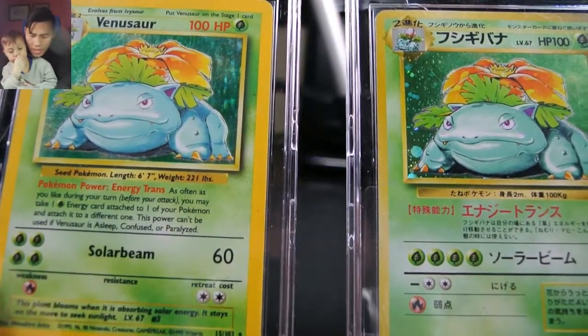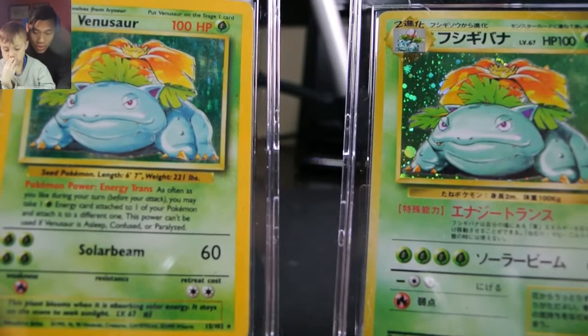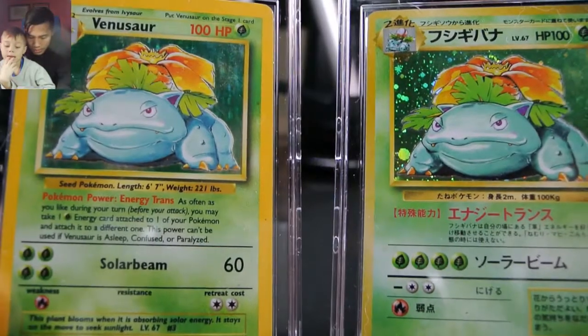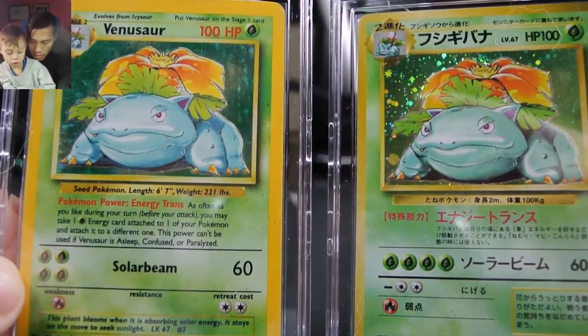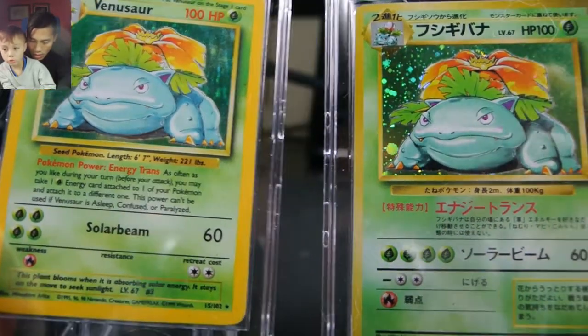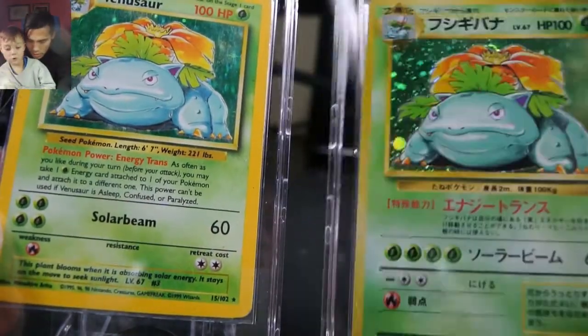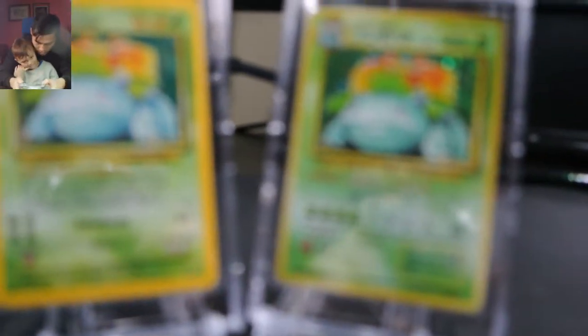The greens look about the same, maybe slightly darker on the English one surprisingly. The gold border compared to the green is not as dramatic as some of them. The Japanese one is slightly more colored — the hit points font is different too. Got to focus here, guys.